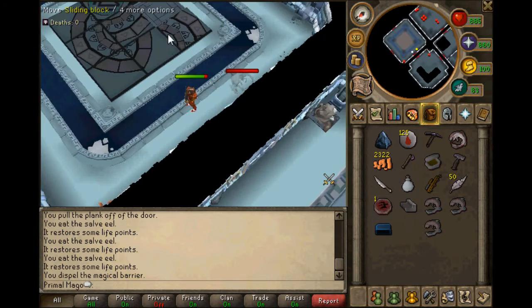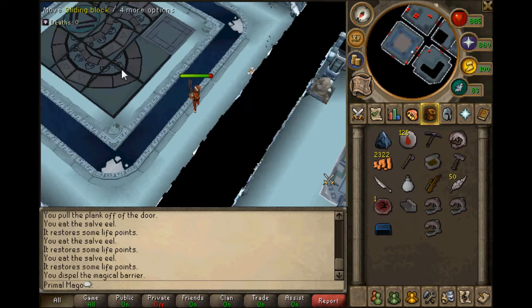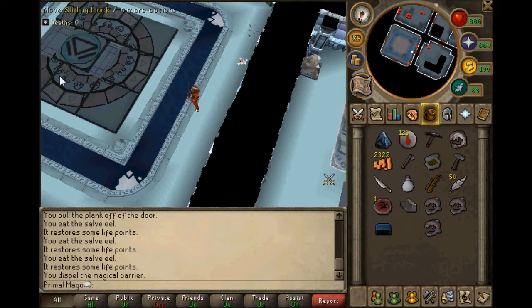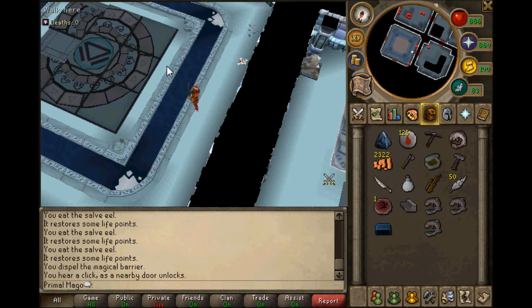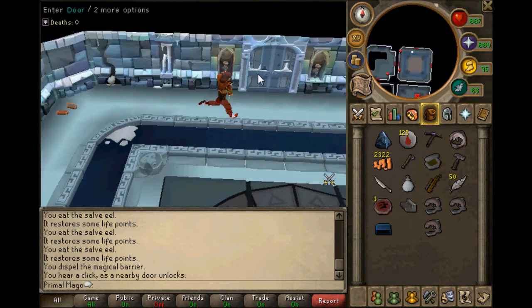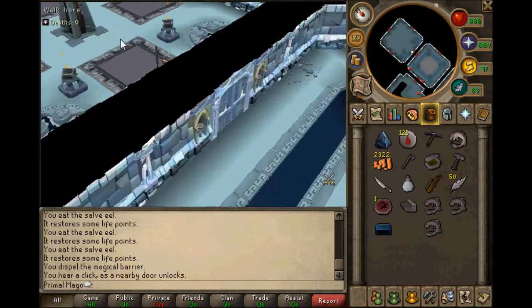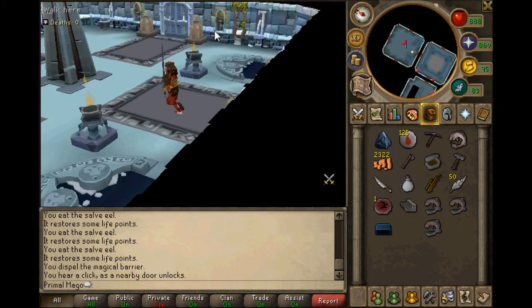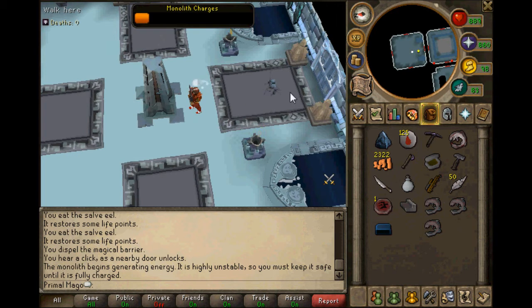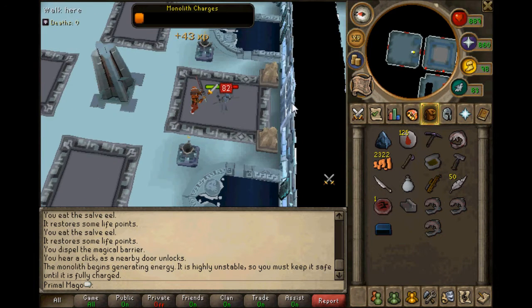Another tip: learn all the puzzles. They're really simple puzzles. Right here is fairly simple - move this this way and that's it, the door's unlocked. Open every door quickly.